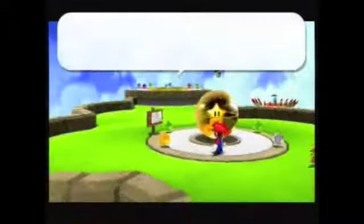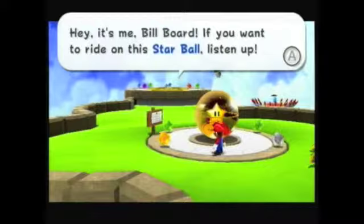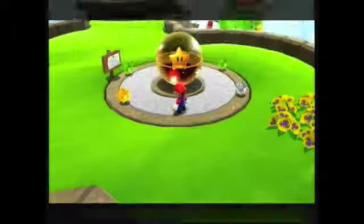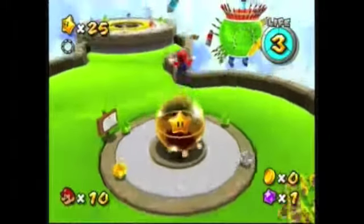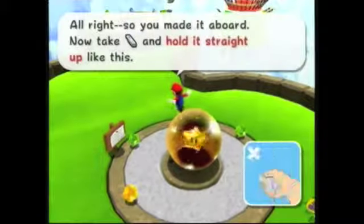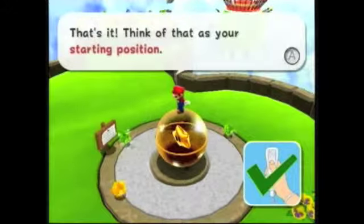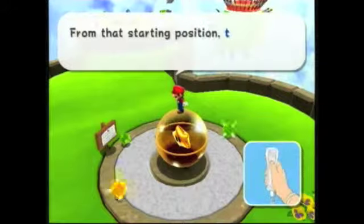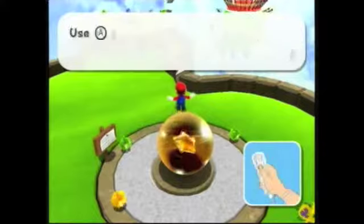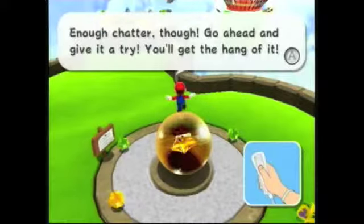In this part we're introduced to a new item. The billboard says: 'Hey, if you want to ride on this star ball, listen up. First, jump onto the star ball. Now take the Wii remote and hold it straight up like this — that's your starting position. Tilt forward and that's how you move. You can also jump and press B to smash things.'